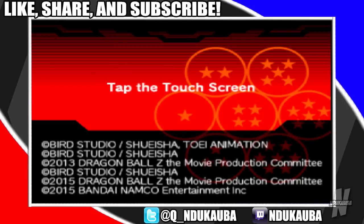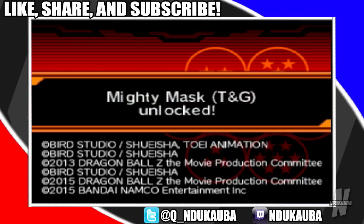Now of course we have two items — the Mighty Mask and Flying Nimbus. Let's start with the Mighty Mask, and this one is fairly easy. Press: Y, Y, Y, Y, Y, X, A, Y, Y, Y, Y, X, A, Y, Y. And there you go — the Mighty Mask has been unlocked.